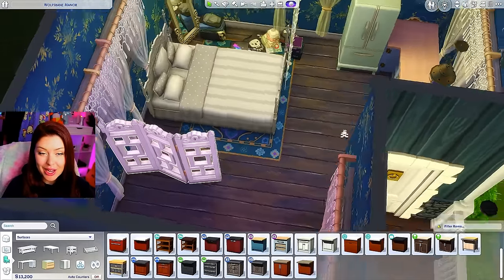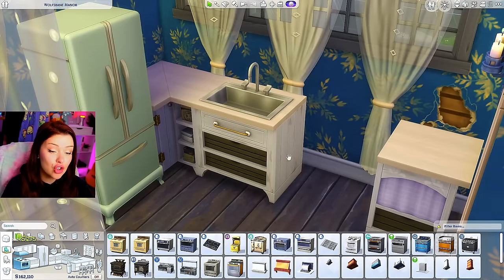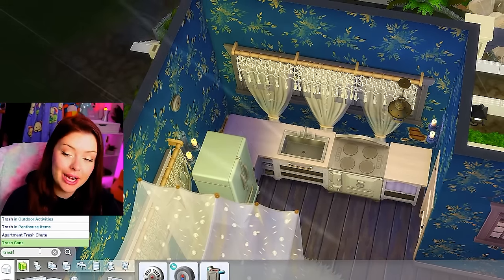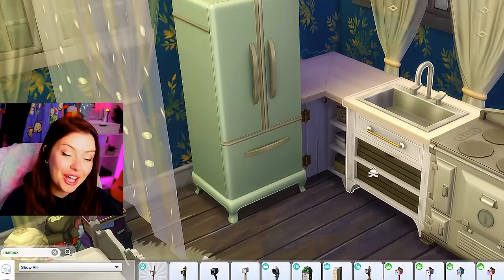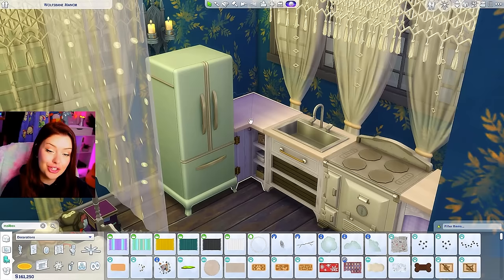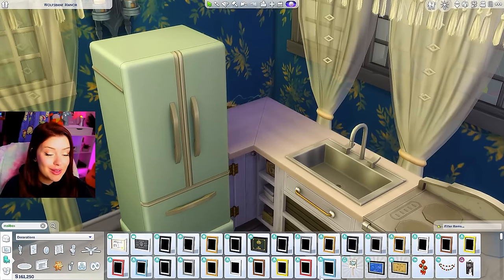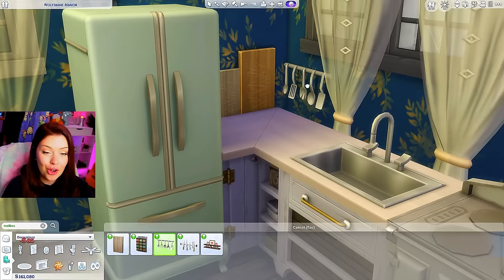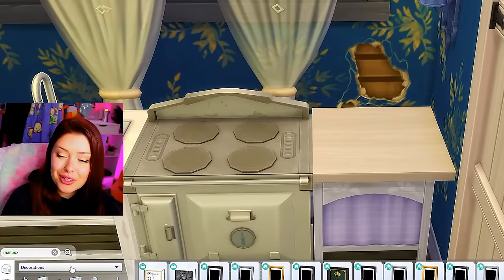Kitchen over here will be fully functional — we'll have a sink, a stove, and counter space for prep. For the trash can I'll just put one right outside the door to save space. For clutter in here I really want to go all out and make this really messy, while still keeping the prep space clear. We could put some cutting boards as wall decor — those won't mess with functionality. We could also add knives above. On the counter I want to add letters, mail, and clutter.